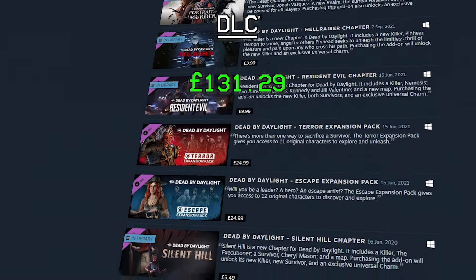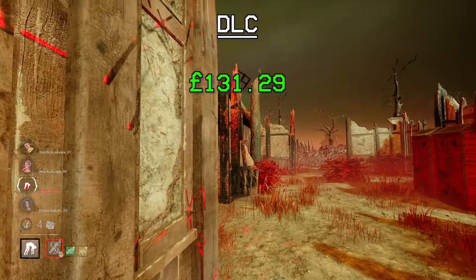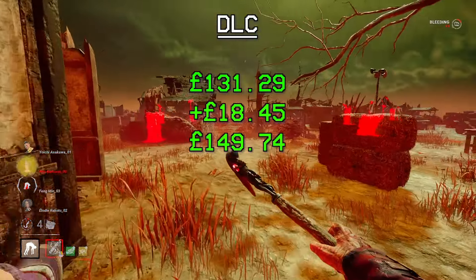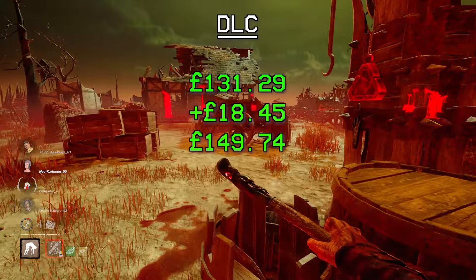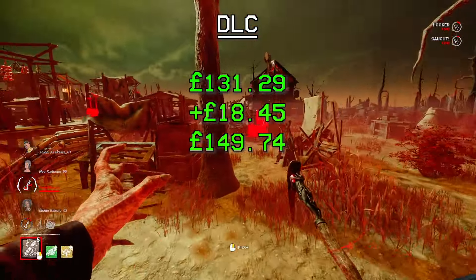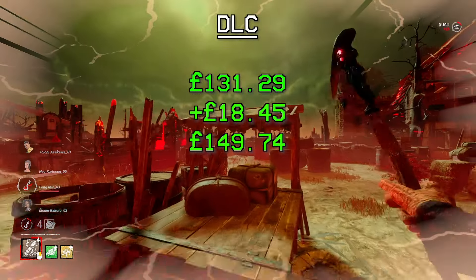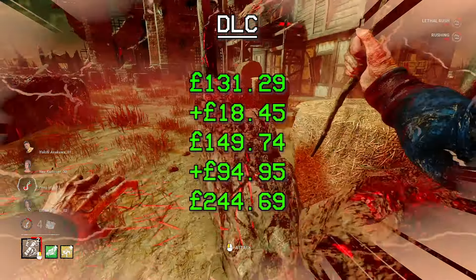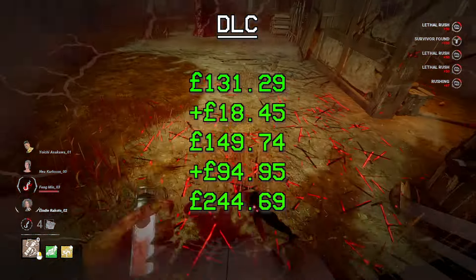We're not done yet on the Steam Store. There are also some outfits and soundtracks you can buy, which totals up to £149.74. However, if for whatever reason you buy the old DLC option on Steam, you end up also buying the expansion packs — which are useless because they just give you the DLC you already bought. But if you get the expansion packs, it ends up totaling out to £244.69 in total for every single DLC on Steam.